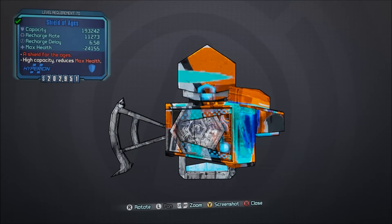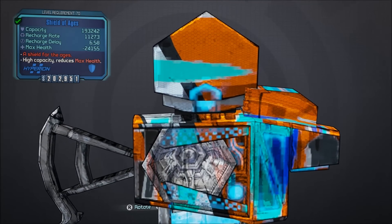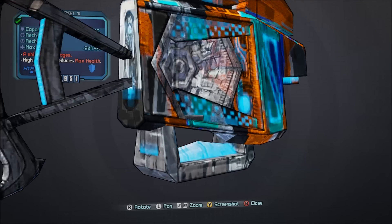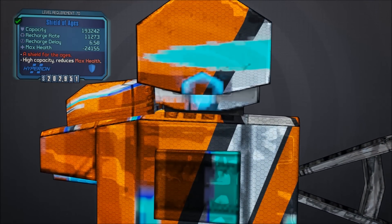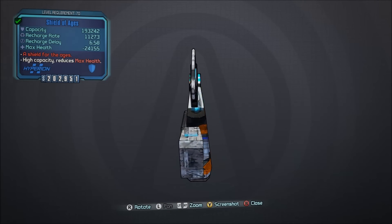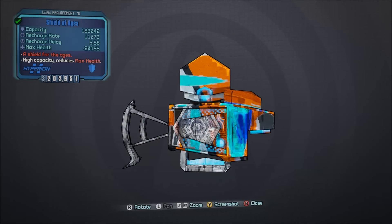We're going to be looking at a big-ass shield — the Shield of Ages. This thing has almost 200,000 capacity in the version you're seeing here. It's got a good recharge rate and a very minimal max health penalty to your max health, so that's pretty cool.